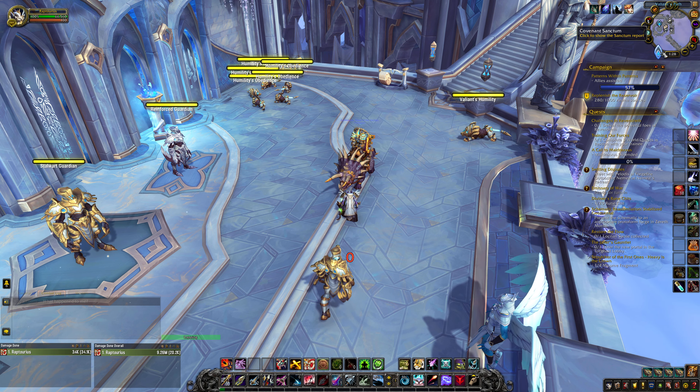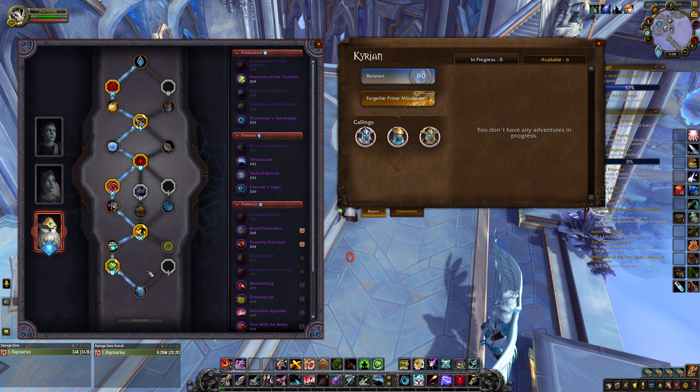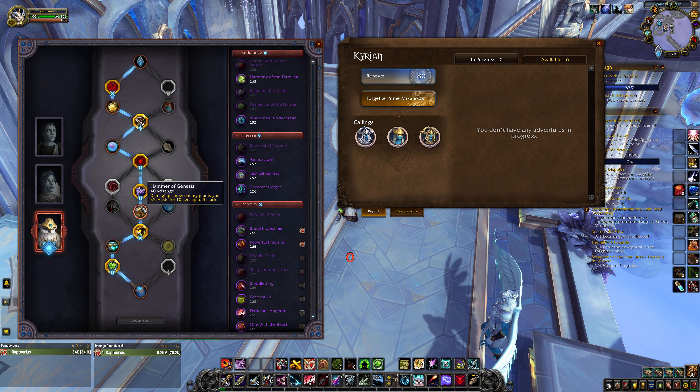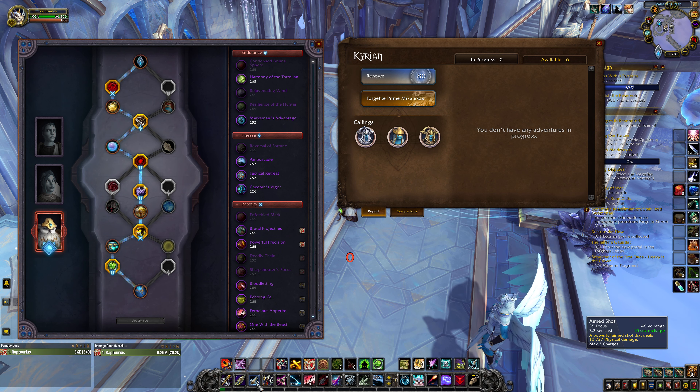Resonating Arrow is on a 1-minute cooldown, which is really good because Mastery is good for us. If you don't want to play Pelagos, I play Forgelight Prime. The reason I do this is because of two things. I play Hammer of Genesis — Survival Hunters know this, it's kind of best for them. You get 3% Haste for each target you hit, up to 5 targets, which means 15% Haste for 10 seconds on every new pack you engage — it's like a mini Bloodlust. This becomes even better with 4-set because you're casting a lot more Aimed Shots, and Haste lowers the cooldown on Aimed Shot.